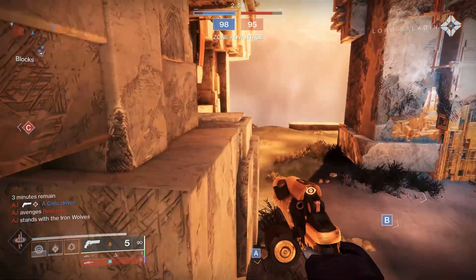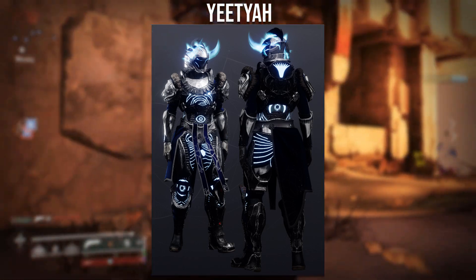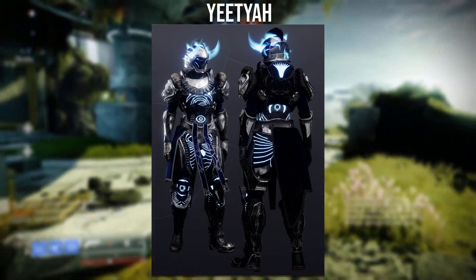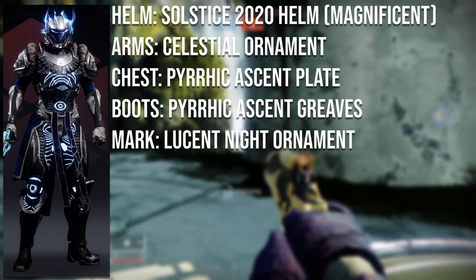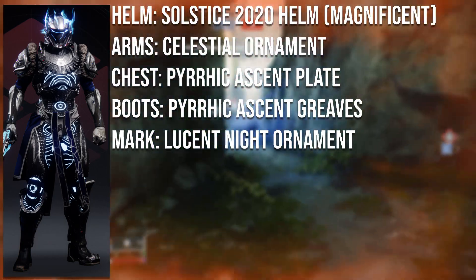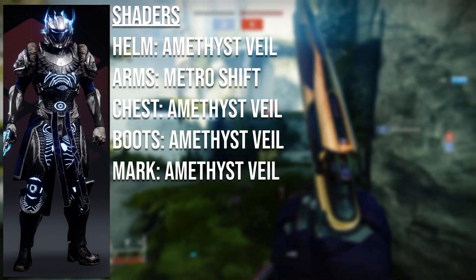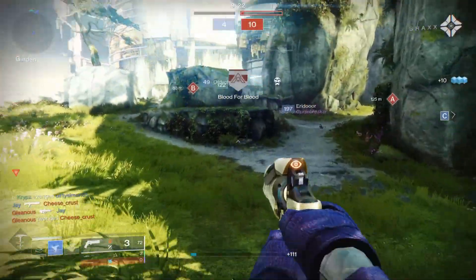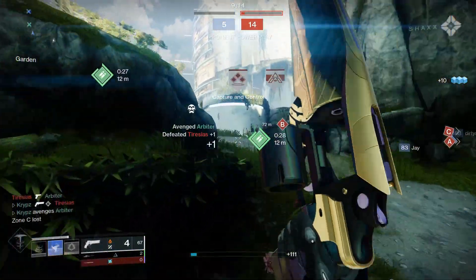Moving on to the next Discord winner, which goes to ETR. They have won multiple times in the past and already have this title, so congratulations again. I really like this set — maybe because of the glow throughout the gear, the use of the new Trials gear, and I think the shaders just work so well with the glow. The helmet uses the Solstice 2020 Magnificent Helm; the arms use the Celestial Ornament from the Season of the Chosen Eververse; the chest and boots use the Pyrrhic Ascent Armor from the Trials of Osiris; and the mark is the Loosen Light Ornament from the Dawn Eververse. Use Amethyst Veil on all the armor except the arms, and Metro Shift on the arms — both drop from Bright Engrams. Overall a really cool armor set — the colors and glow just match perfectly well. Congratulations again on winning.